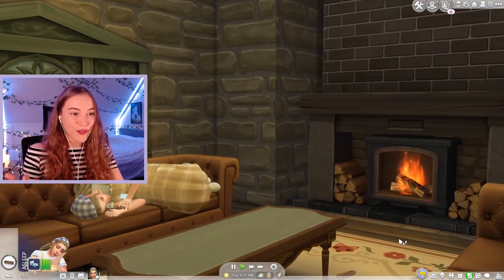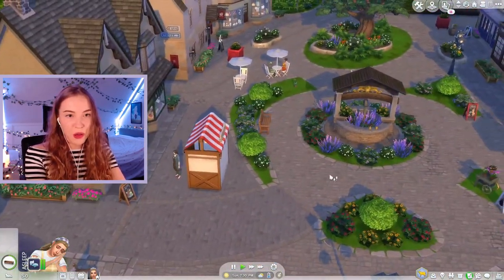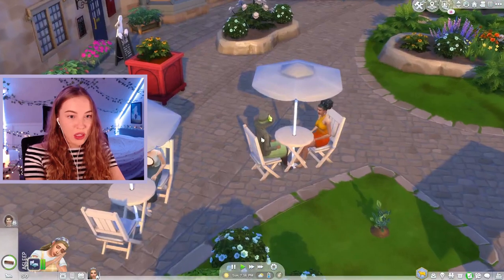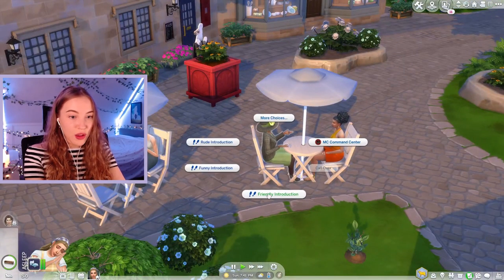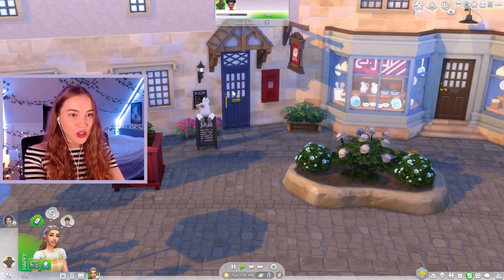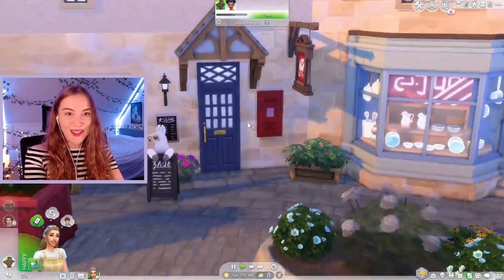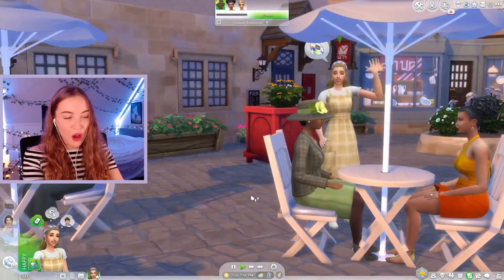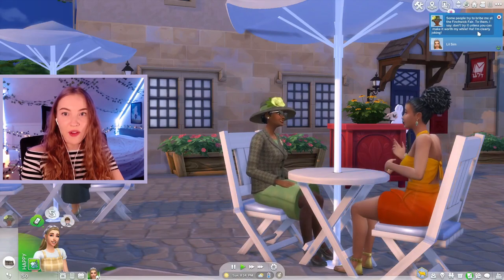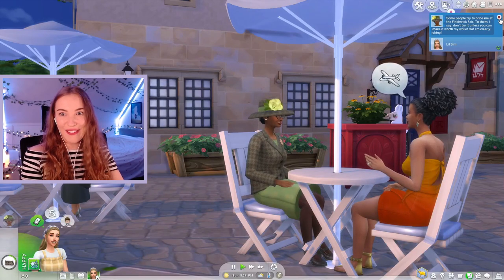Do you feel the cozy vibes? I need to look for some important looking members of the community. Grocery shop owner — maybe this person. Let's do a friendly introduction. Oh this person looks important — village mayor, they're definitely important. Let's go and have a friendly introduction with the village mayor. Look at this cute little place. Oh you can window shop — and look, it's got like a proper little post box in the wall. I think this is the post office. We need to have a heart-to-heart with her though — have a heart-to-heart, straight in. Some people try and bribe me at the Finchwick Fair — to them I say don't try it unless you can make it worthwhile. Only joking!